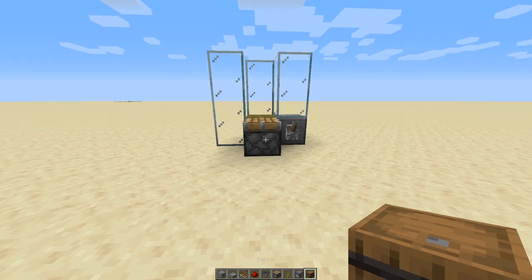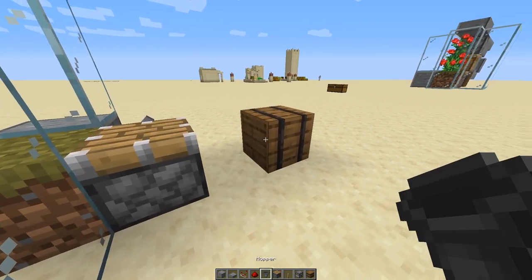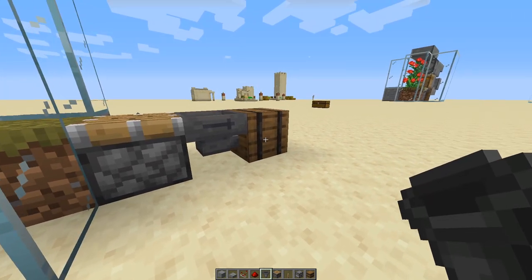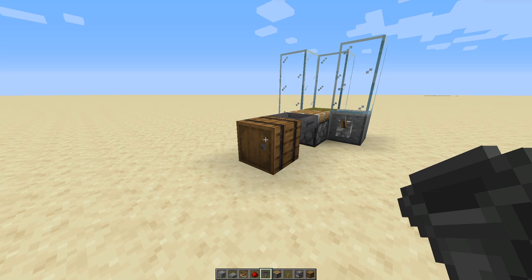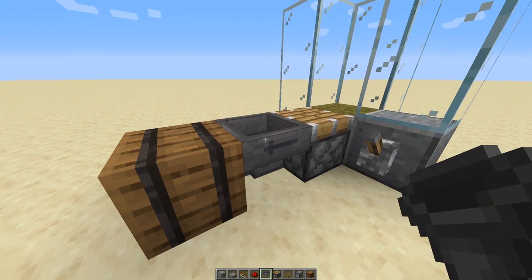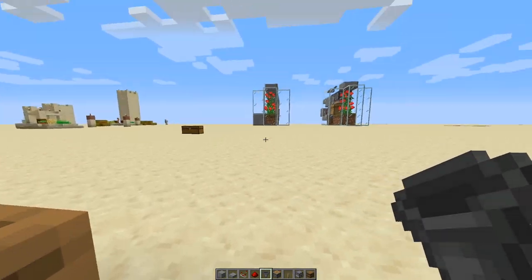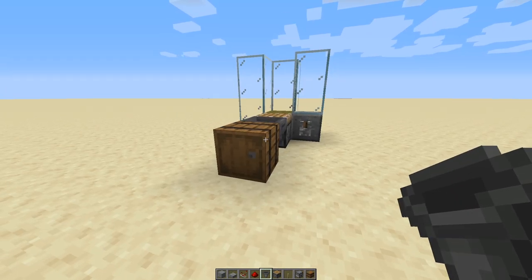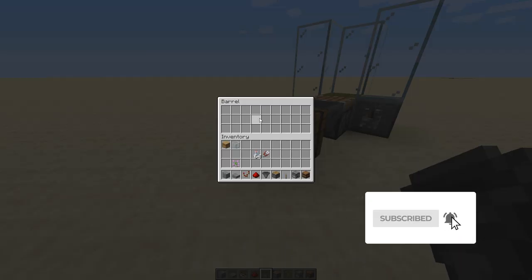Two blocks behind the piston, place down your barrel, chest, or whatever storage device you're using. Then grab a hopper and shift-click to put it pointing into that barrel — this is where your items will collect. If you want to connect this to an automatic sorting system, you could extend a hopper chain from here. For this compact design, I like to just have one storage item here that you can run up to and collect your items from.